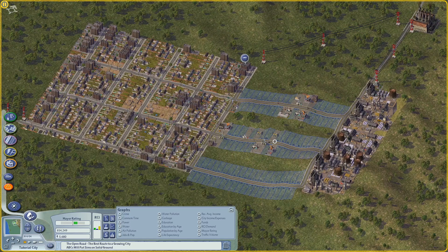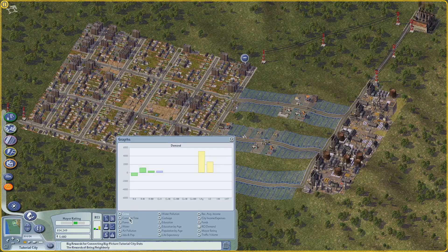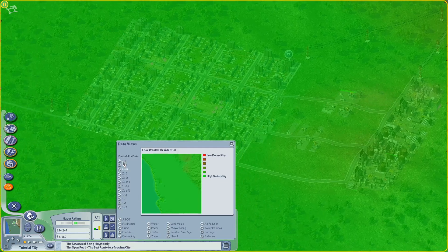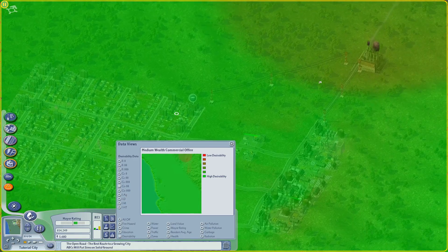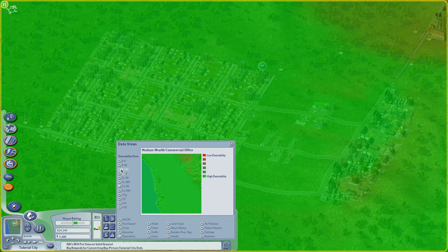So that's a recap of demand and demand caps. Where does desirability come into this? Desirability is the local qualities that make different wealth levels of residents want to live in a certain area of your city, or make different types of jobs want to set up shop in certain areas. Demand is not local — it's for the whole city tile — whereas desirability is about local areas within the city tile where people want to set up.